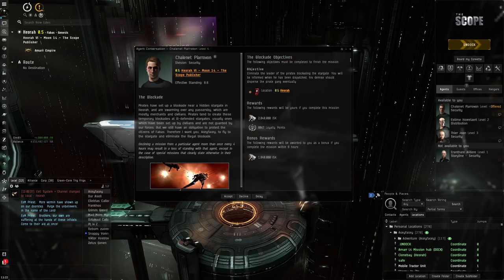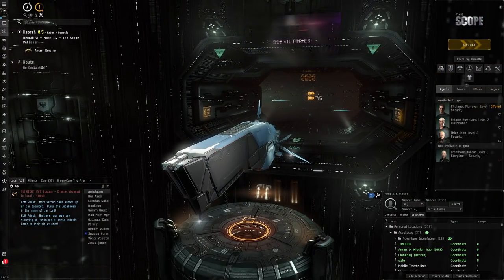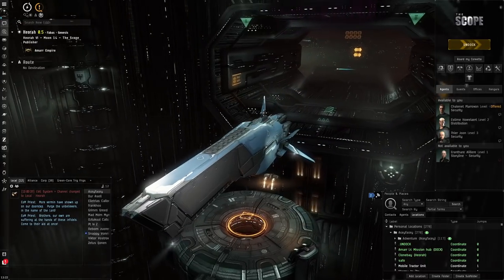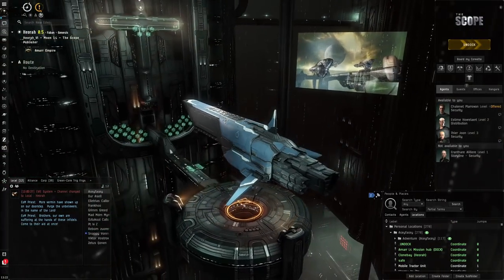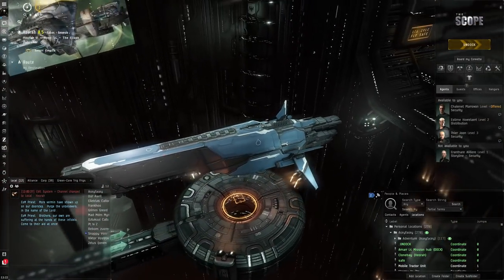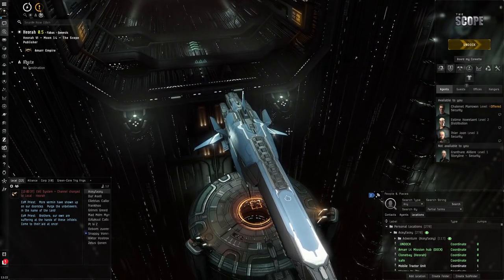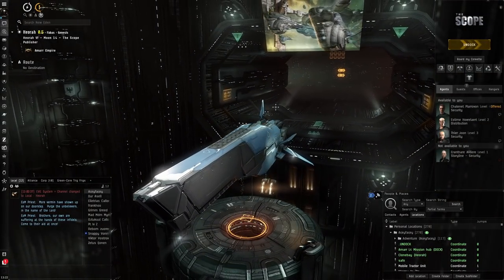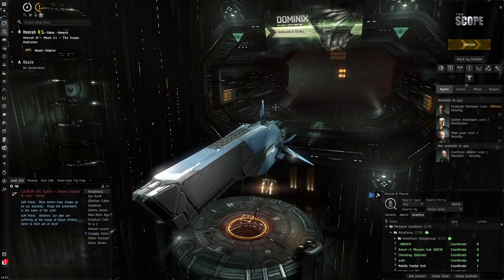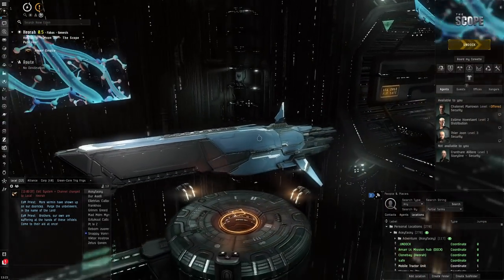So we've got a bit of L4 missions done. It went pretty smoothly and the tank was absolutely amazing. I'd really like to use my Marshall more in L4 missions just because of the appearance, but I won't be consistently using it because of the gank magnet factor given the price. Hope you guys enjoyed this video - if you did, please leave a like and subscribe. Catch you guys later.